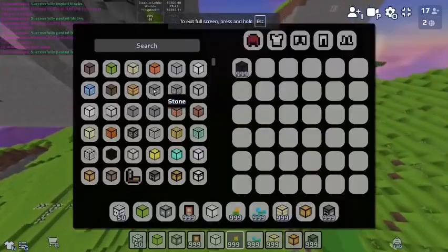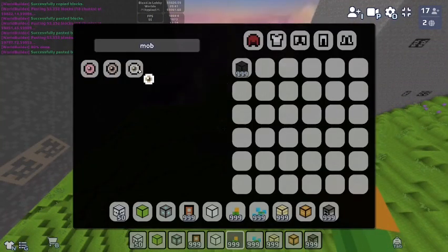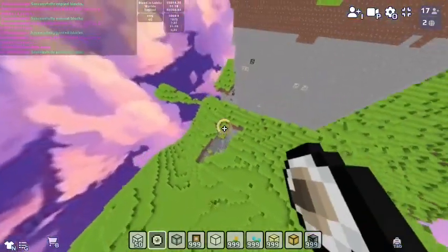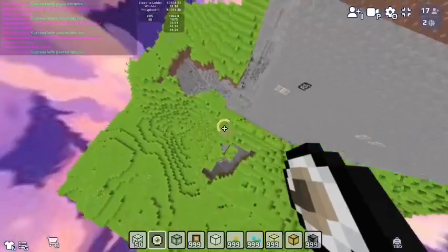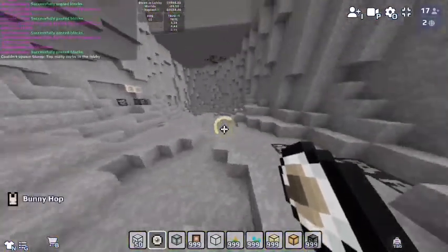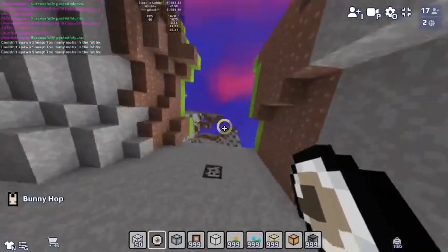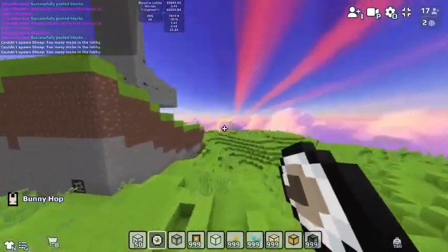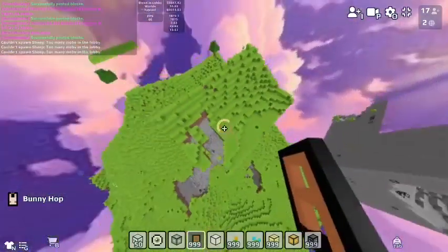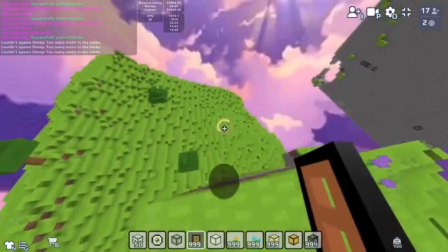Can you copy — does it copy entities? Where was the original area? Let me just make some sheep. Can't spawn sheep — too many mobs in the lobby. I see no mobs. What is this? Why don't they despawn when there's no people around? Where are the mobs?